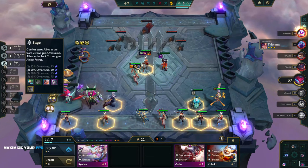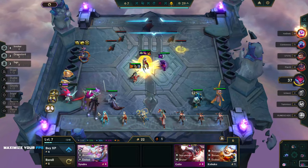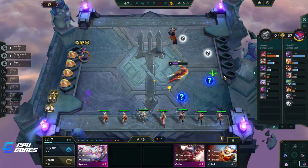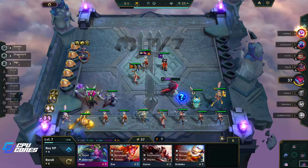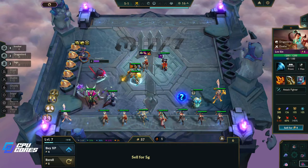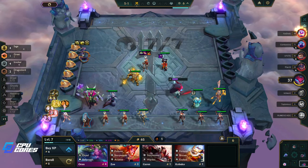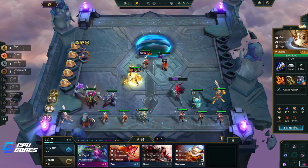Who else is not a Sage? Azir, Annie, Janna — I have to keep Janna because she's Janna. Giant Slayer on Azir would be good. We have full Sage now! Okay, we have to take Lee Sin out — I'm so sorry. Do we put this on Wukong? Screw it — we'll do it live. Let's do this, Giant Slayer there.